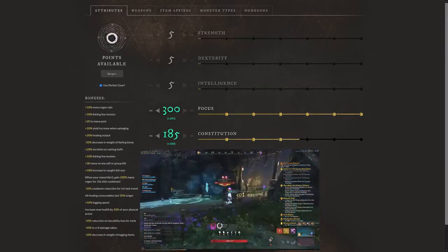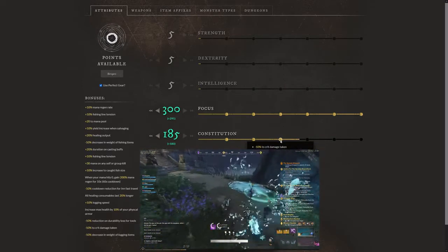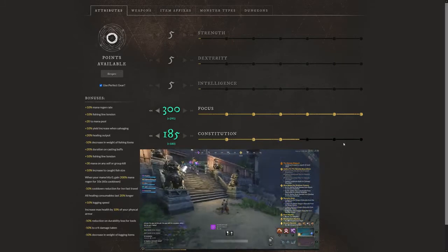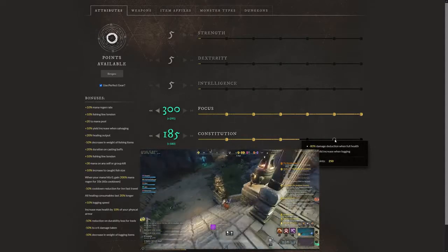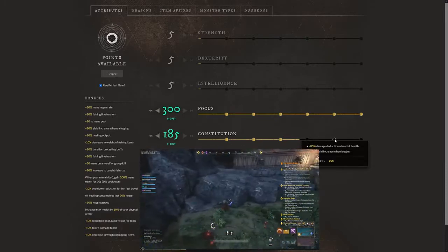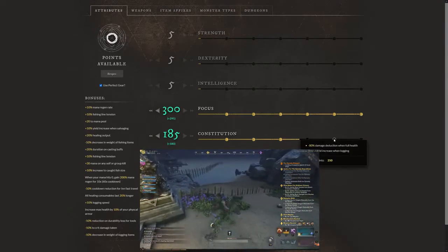The last bonus we're grabbing here is minus 10% crit damage taken, so you'll take a little less damage from bosses. You're also going to have increased max health by 10% of your physical armor, and all healing consumables last 20% longer. It would be great if you could get to 250 Constitution — that's where you see an 80% damage reduction when at full health, which is massive and very helpful in large dungeons with huge damage output. Your goal should be 300 Focus and 250 Constitution, and anything beyond 250 Constitution goes back into Focus.